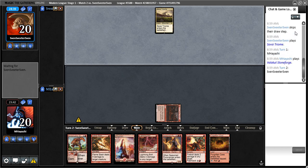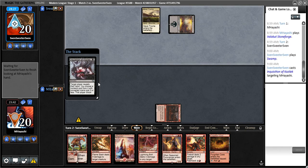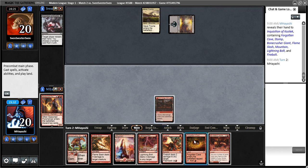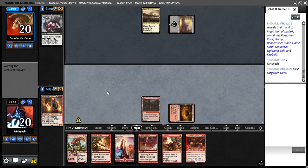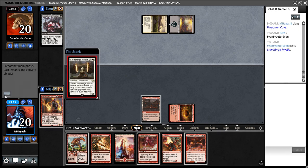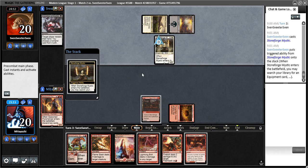There's a decent chance we'll put a Forgotten Cave into play anyway. That was unfortunate because that was going to be my turn three play. I'm actually thinking to go for Valakut Awakening at this point, so I'm going to play Forgotten Cave instead of Awakening because we've lost the ability to pitch Flame Slash through Pyromancer — we may want to do that through Valakut.